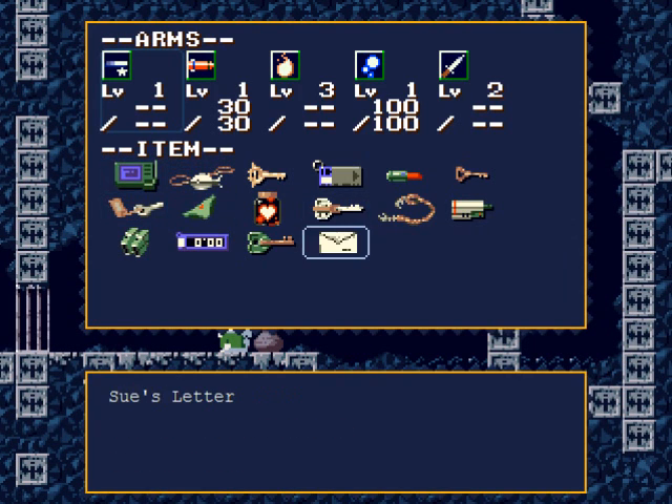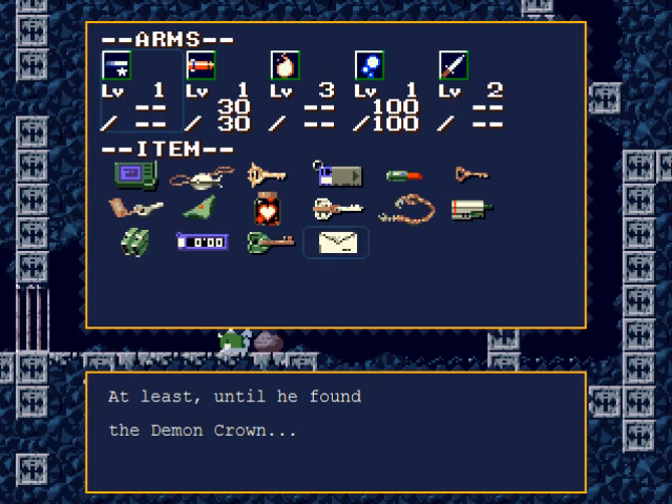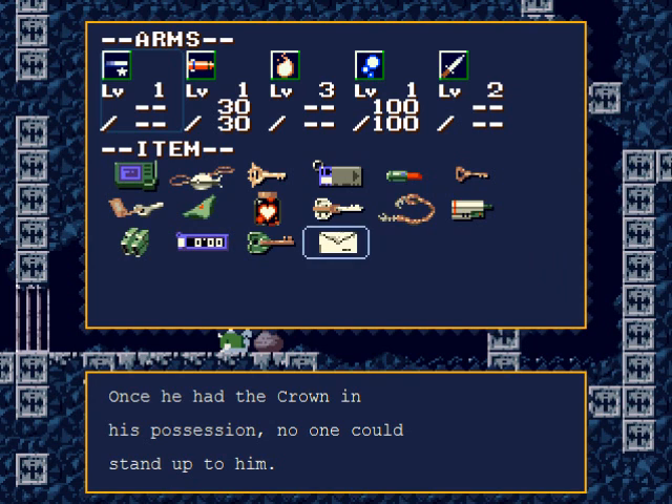Go to your inventory screen — Sue's letter. This is a key plot point in the game, so pay attention. Sue writes: 'I don't believe I ever told you much about all of us. We came to this island from the surface on a research trip. Professor Booster was on the helicopter, and so was my mother, my brother, various assistants, and the doctor — he was there for medical needs. At least until he found the demon crown, once the property of the master of this island, which grants monstrous magical powers upon its wearer.'